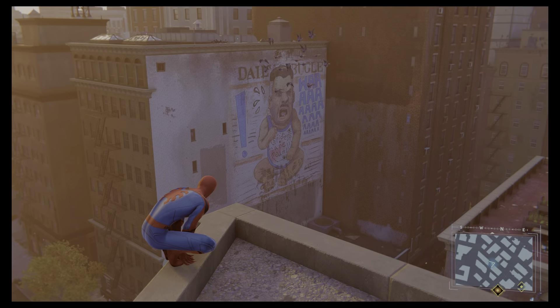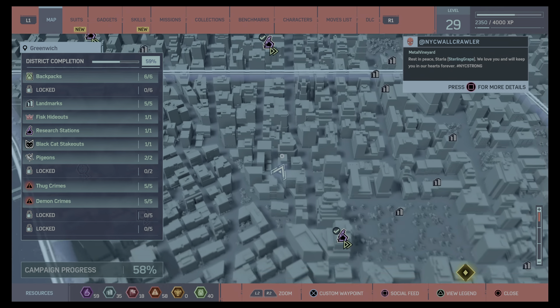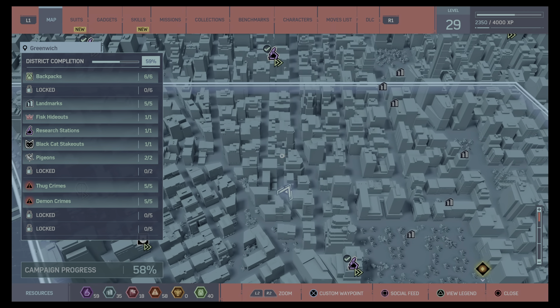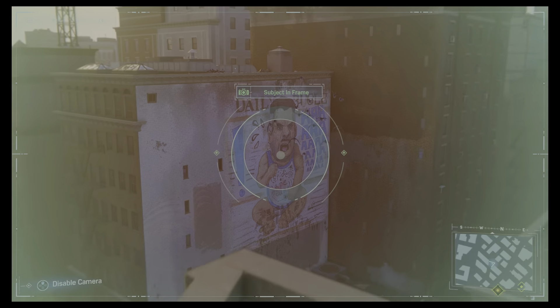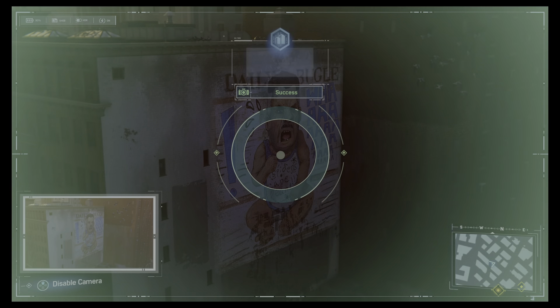The next one in Greenwich is possibly my favourite piece of art. We are right here on the map, not too far from the research station — smack bang in the middle — and it's this J. Jonah Jameson baby picture. Oh, love that shot.